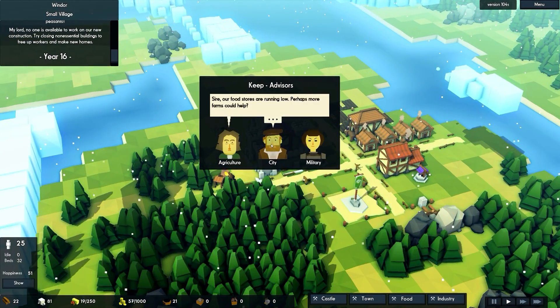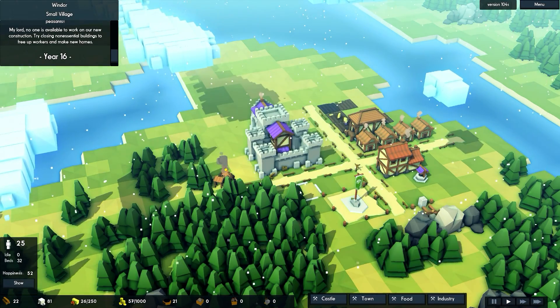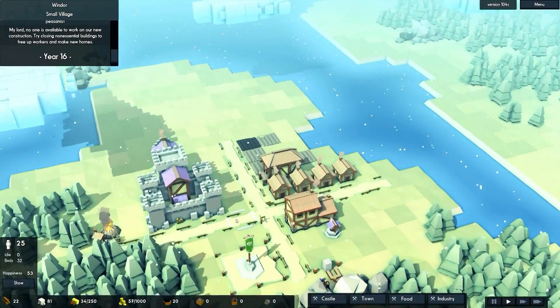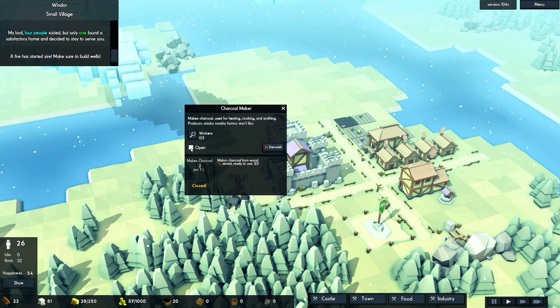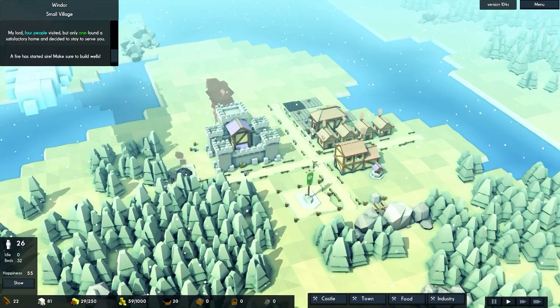So first let's see what these people have to say — food stores are running low, some quarries have no place to store their stone. We actually have like 81 stone now, so I'm going to close the charcoal maker because we're up to 20 charcoal — it seems like we're getting an excessive amount.